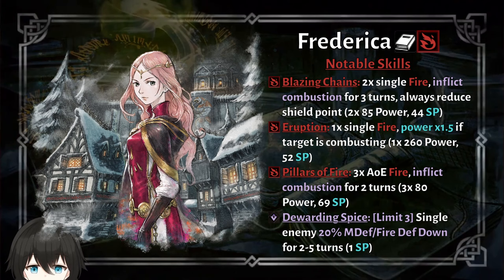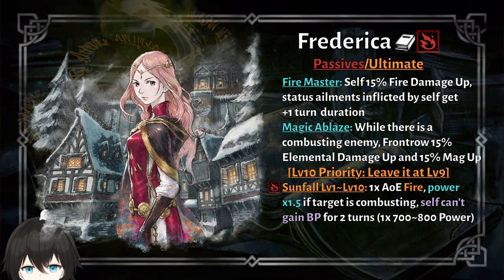At least it also debuffs magic defense down. The first passive got changed to include a new effect: her combusting status effect inflicted by Frederica now gets 1 extra turn duration, which is very good because you can just keep combusting the enemy forever instead of constantly spamming your skill. Her second passive got changed so it now applies to everyone in the front row if the enemy is combusting, compared to JP where it was just for herself.